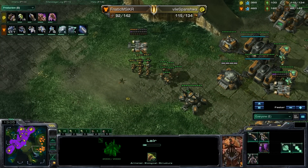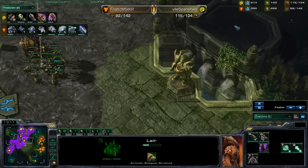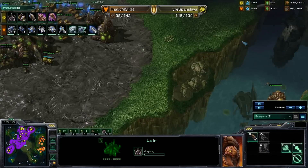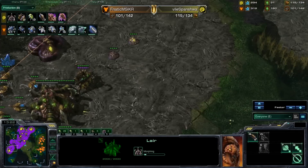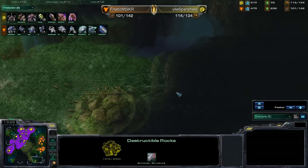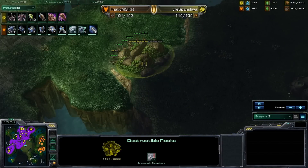Another thing that Svanishiwa does really well with this build is he exerts his map control. You can see all this creep gives him vision of basically his entire half of the map. He has almost entirely 100% vision of everything that's going to be going on. He's going to flank around, knock down rocks with his Zerglings, and he likes to go for little backstab baneling plays, whether it's with Nidus Worms or just banelings themselves.